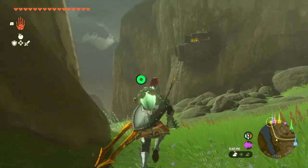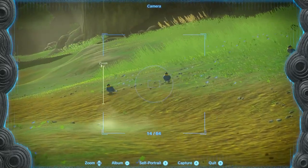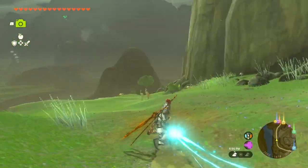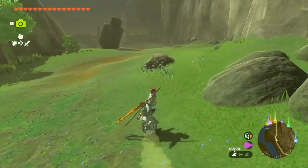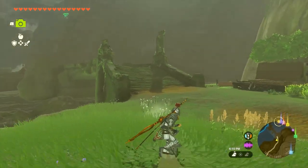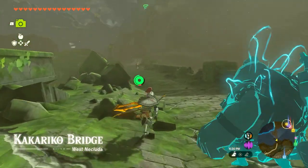There are some little birds over here — blue sparrows, got the picture. We're just continuing down here. Let's have some fun sliding down this hill — picking up some pretty major speed! That was a great way to travel. We're at the Kakariko Bridge in West Necluda. There's somebody on a horse over here and a shrine way up there, plus some lightning storms rolling in.